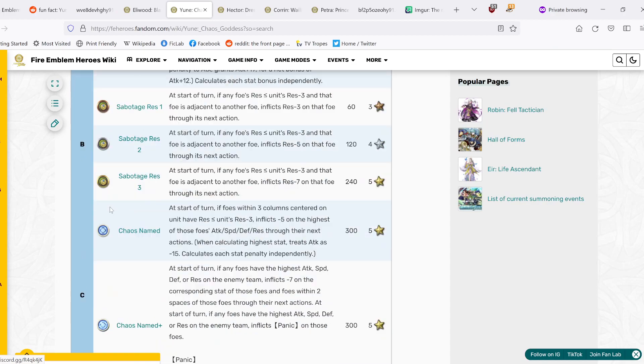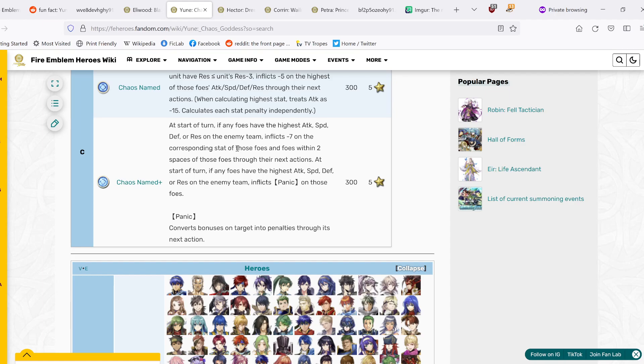This is even before counting her remix skill, Chaos Name Plus. At the start of turn, it inflicts -7 on the corresponding stats of foes with the highest Attack, Speed, Defense, or Res on the enemy team, and foes within two spaces of those foes, through their next actions. It also inflicts Panic on those foes. This really enables Yune's weapon — both the damage reduction and the true damage. And it affects not just the chilled unit but also their surrounding foes, spreading debuffs very well across the enemy team to get the maximum possible debuffs.